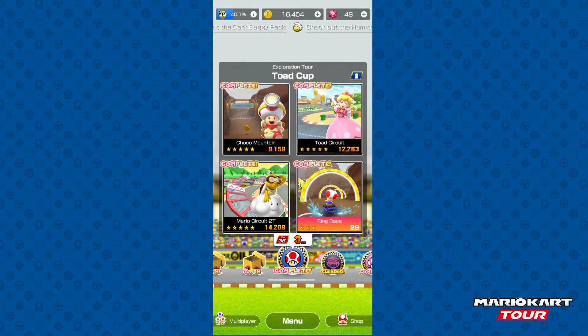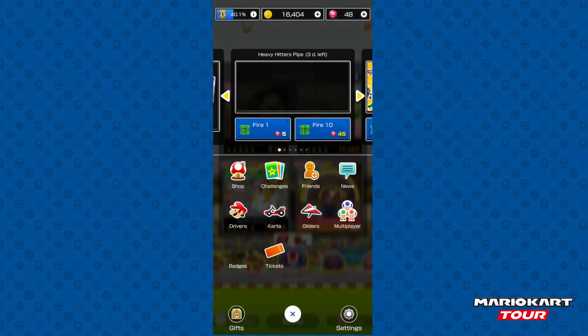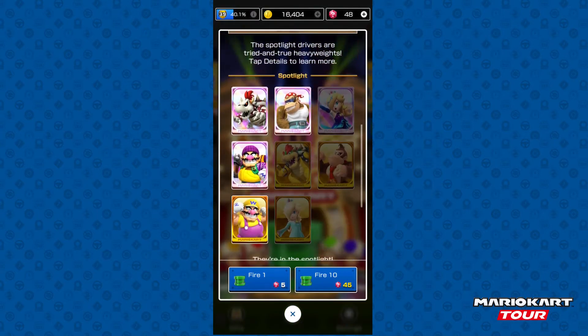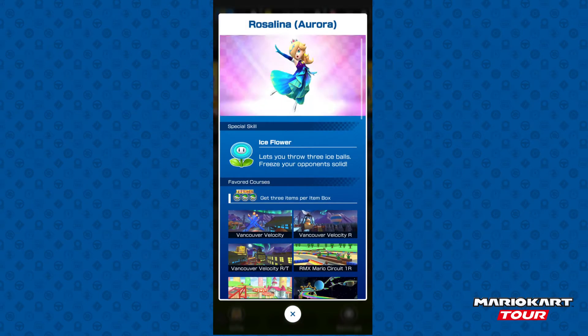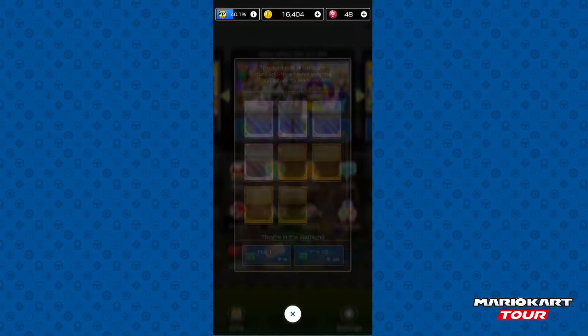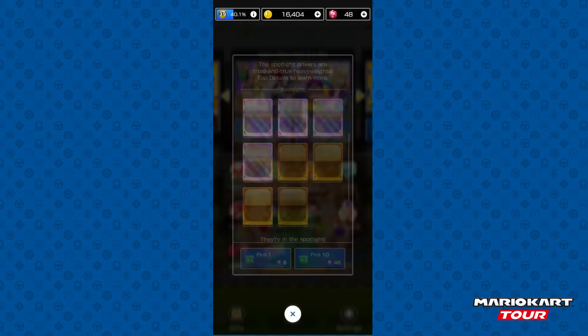I have a new Mario Kart Tour video here on the channel. Today we're going to be doing more pipe pulls on the Heavy Hitters pipe. If you remember last time, we had gotten Rosalina Awora, which was a really good character. We got Bowser for the Super Spotlight, Donkey Kong from the Super Spotlight, and Rosalina from the Super Spotlight.